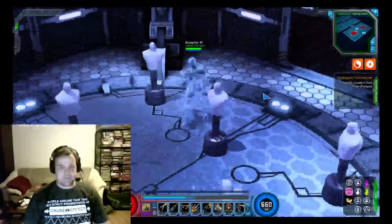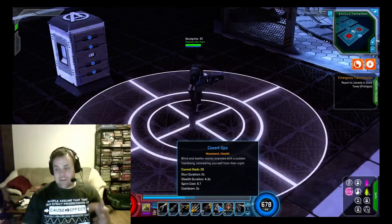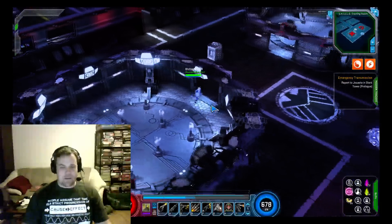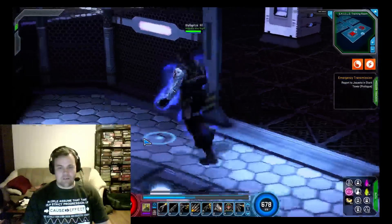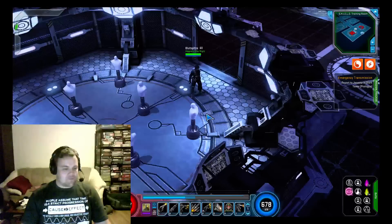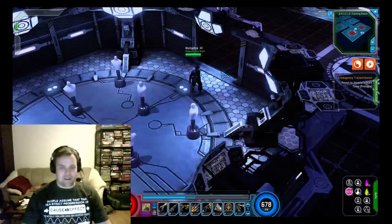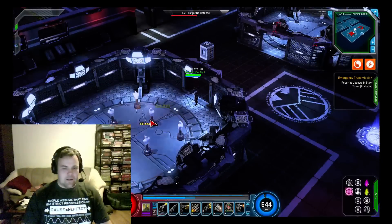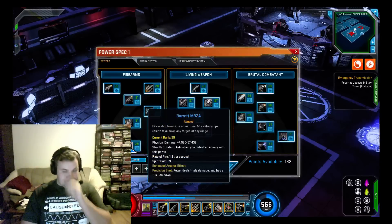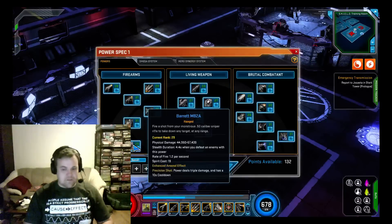Covert Ops is your stealth move — simple, easy, lasts a decent amount of time. Obviously I'm wearing all the DPS gear so I've got a whole bunch of increases to all of his powers. Either way, it is stealth so you break out of whatever you have. Last but not least is the Barrett — the Barrett M82A1, a .50 caliber sniper rifle — very powerful, slow but big massive damage, and you actually get stealth if you defeat an enemy.